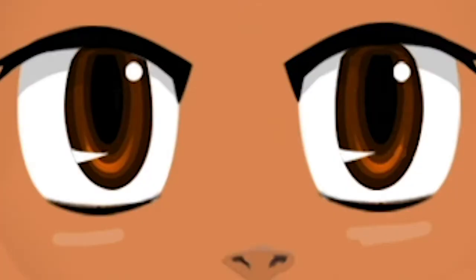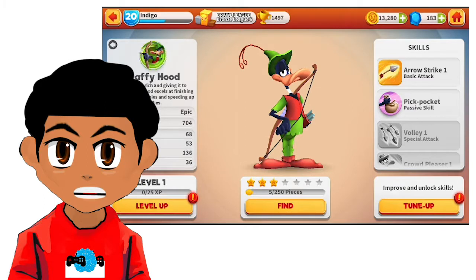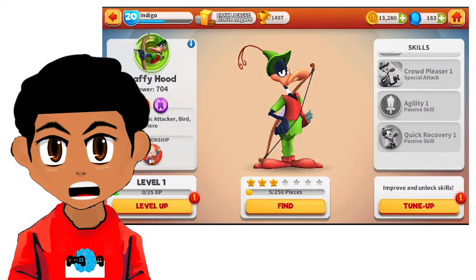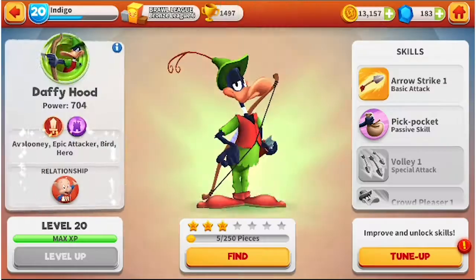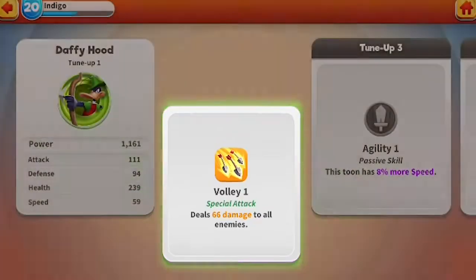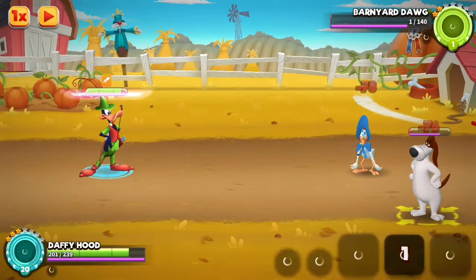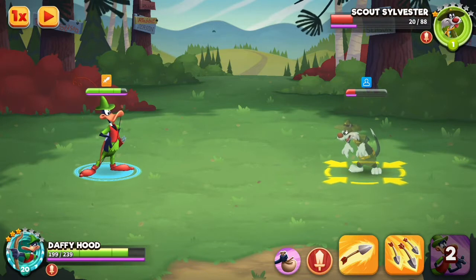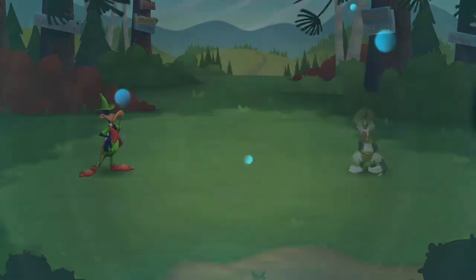Robbing the rich and giving it to himself — Daffy Hood is an epic fighter who is great for dealing damage at range and taking names. He has pretty good stats for a fighter, and his moves pack a punch dealing damage to single enemies and teams thanks to his passive and strong attacking power. Expect to use him a lot in your team setups.